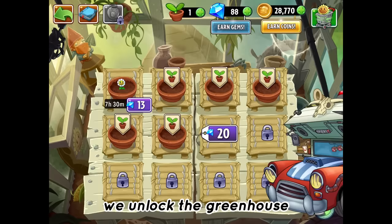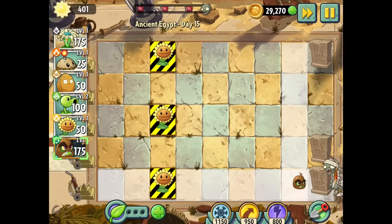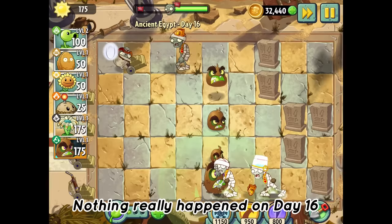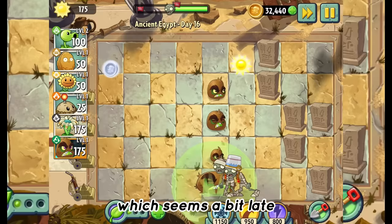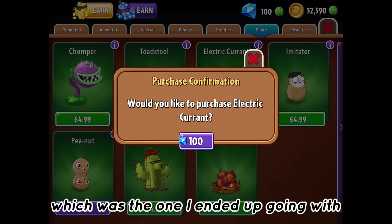But right after this we unlocked the greenhouse, where the game literally teases me by giving me a hundred gems and then forcefully taking them away straight after. Day fifteen was our first protection level, and it felt as if the Kiwi Beast was made for these type of modes. Nothing really happened on day sixteen other than we get to see the Buckhead zombie for the first time — one of these alone can kill a full Kiwi Beast, so I need to look out for them. After getting another hundred gems, I could either buy the Lava Guava or the Electric Currant, which was the one I ended up going with.